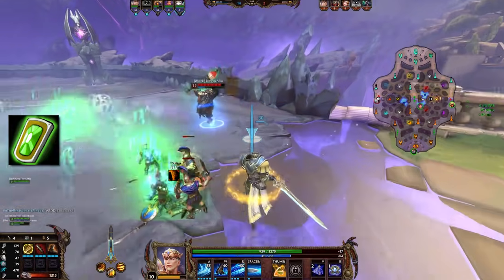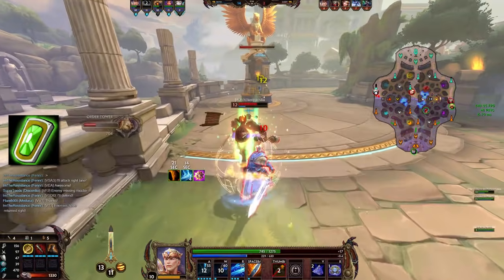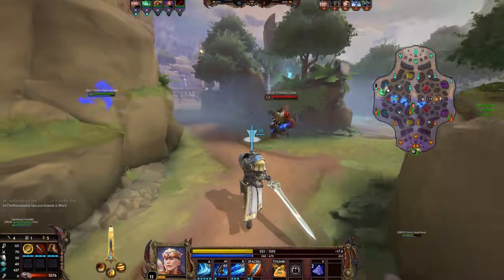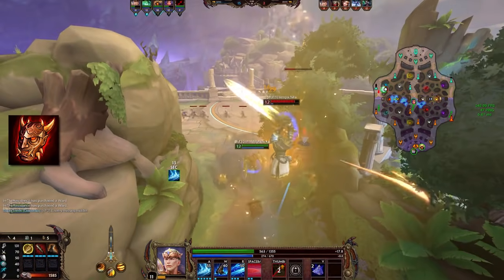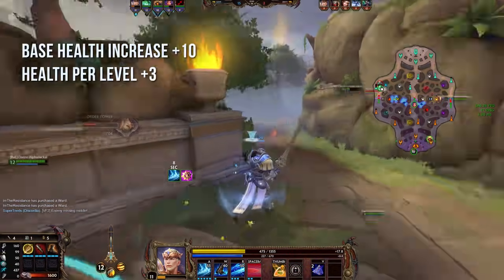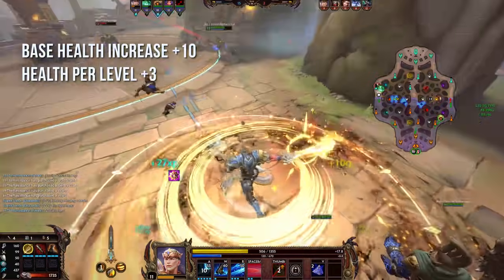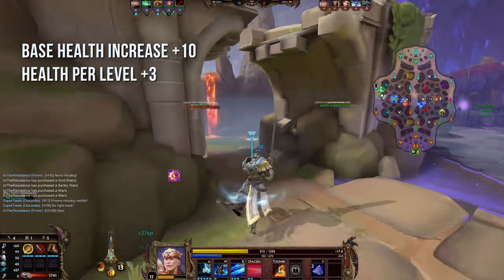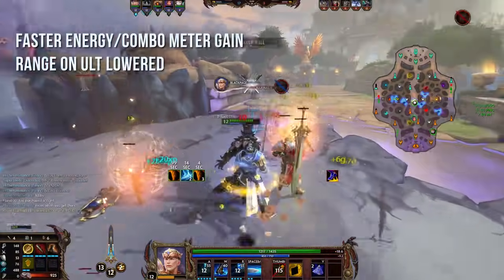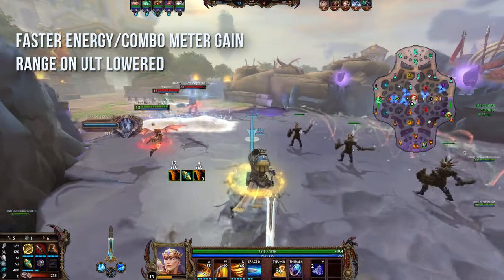Stone of Gaia got buffed, which may be a counter to King Arthur because it now has a lower cooldown and heals faster — and since King Arthur revolves around one knock-up, that hurts him a bit. Rangda's Mask now increases ability damage by 20%, which may or may not be relevant — we'll talk about that. His base health has been increased like all warriors by 10 HP and the HP per level is plus 3, so another 70 HP extra in total. He also gains faster energy from Twin Cleave and Bladestorm, meaning he can use his ultimate more often, and the range on Sundering Strike was lowered a little bit.